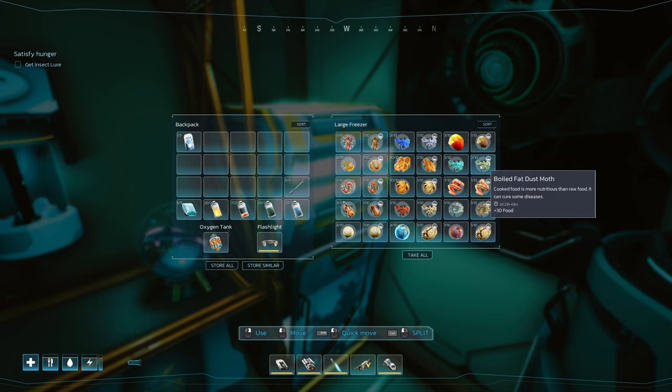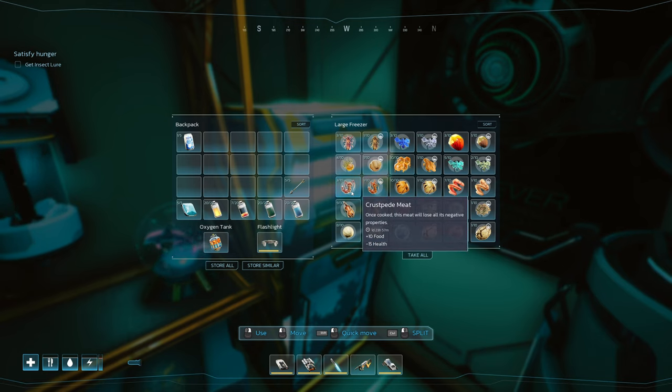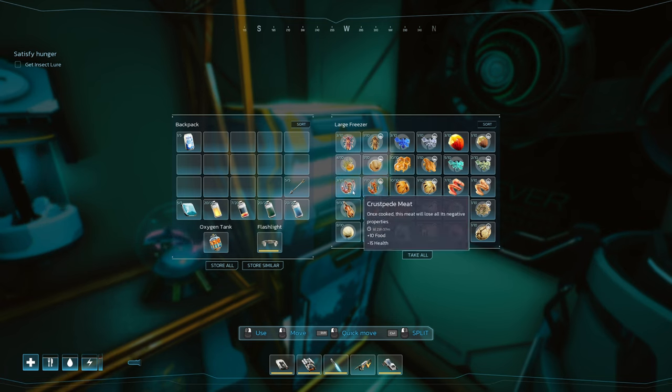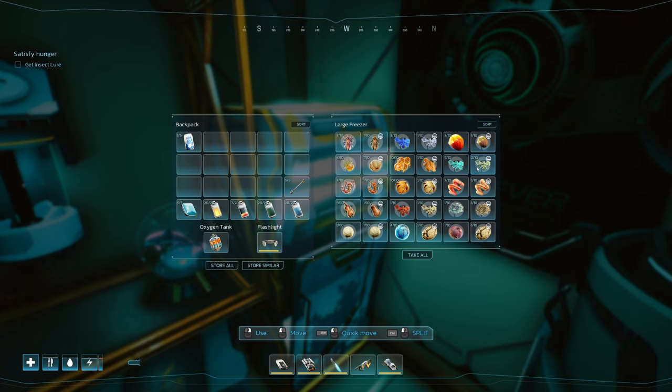Then we go to fat dust moth: 30 food. We're getting down a little in functionality, but 30 food is not terrible. Crust peed — you're not going to find many of these. They can be found mostly on the radio towers and in the suburb Underdust, and they're definitely fewer and far between, but they give 30 food. Lobster pepper — they're everywhere: 20 food and 20 energy. Once again you're getting food and energy; I think that's very nice. I almost think that should rank better than the 30 food category, but it is what it is.